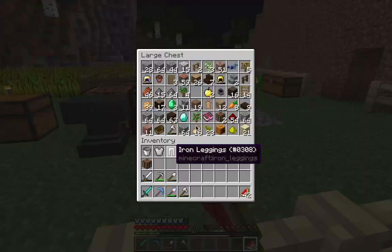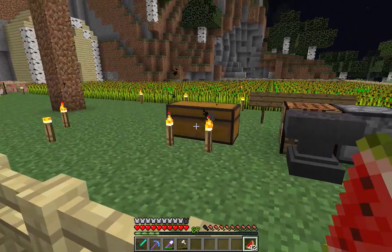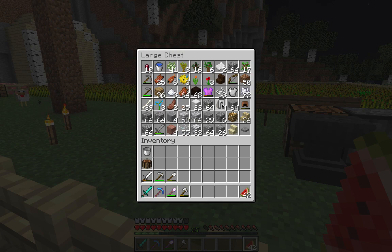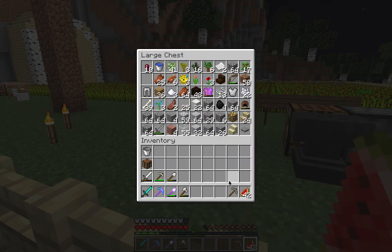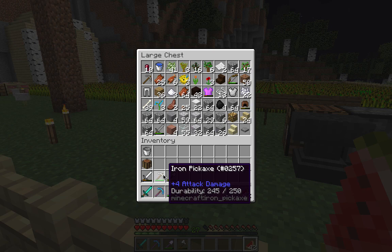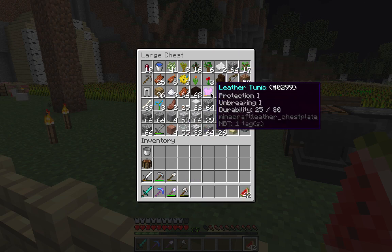Before we go, I forgot I need to drop off some of the building materials that I was using for the house. I need to drop off a couple things here that I won't be taking into the Nether with me. These pickaxes can be combined — even though they're both really good, we'll combine them to make an even better pickaxe.